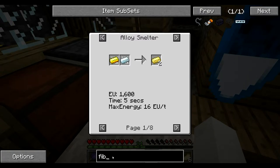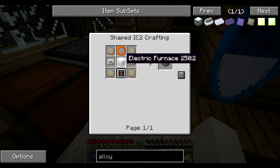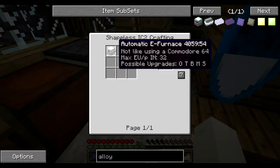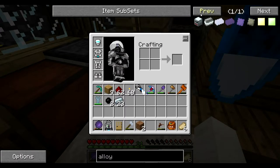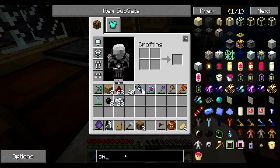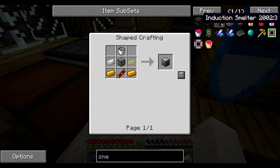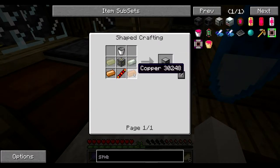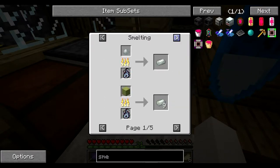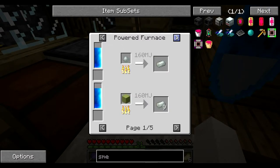Alloy smelter. Oh my god. Really? I think I can use... Okay, I will see how I make stuff and I will be right back.